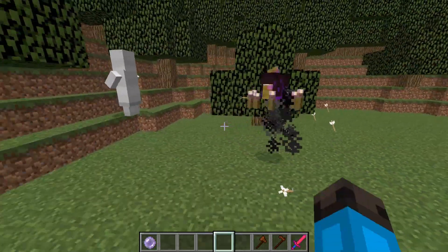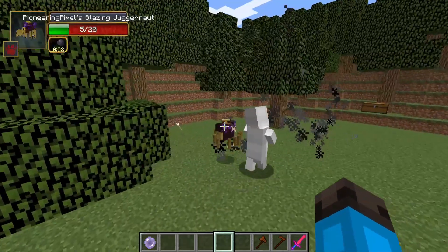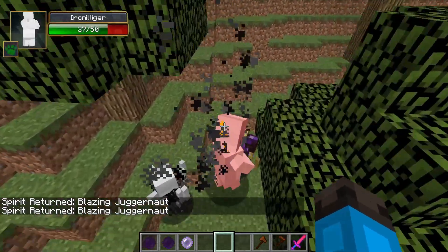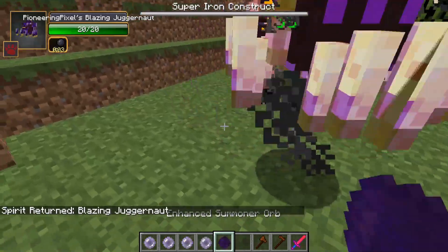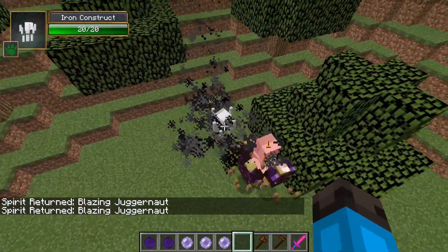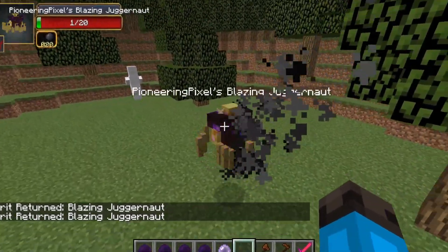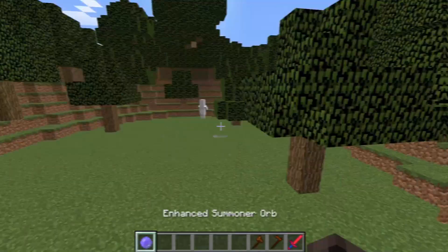We've got the Blazing Juggernauts — like zombies but if they were flying and did a ton of damage. Look at them, they can do a whole bunch of combo attacks too. The Blazing Juggernauts are going absolutely wild on this Iron Illager. Wait — whoa, he's actually destroying the Blazing Juggernauts, not even gonna lie. They're dead! Okay, that's great. Let's summon 5 Blazing Juggernauts for the next round. A super Iron Construct just got summoned — I think each enemy it defeats summons a new construct. This thing's only got one health left — you know what, go home Blazing Juggernaut, you're practically dead.